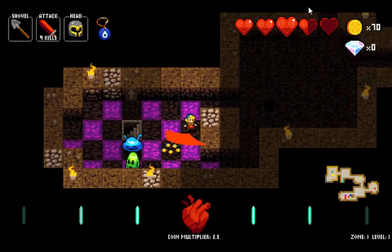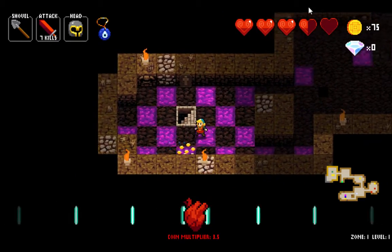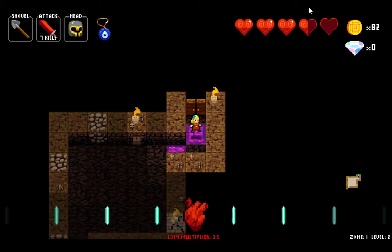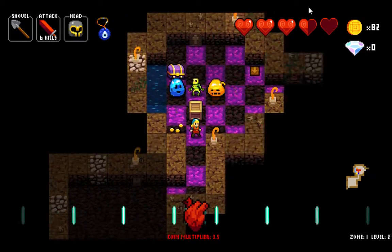When you are in the Minotaur's line of sight, he will charge. And then he won't stop until he hits a wall — and when he hits the wall, he breaks it.